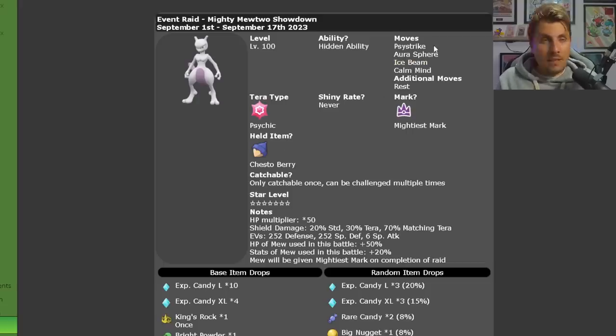Mewtwo will have the moves Psystrike, Aura Sphere, Ice Beam, Calm Mind, and additionally Rest. What Rest does is once the shield breaks, it uses Rest and heals up all of its health taken so far. With that Chesto Berry, it instantly wakes up, recovering from the sleep condition. That is something to keep in mind when going into this raid.